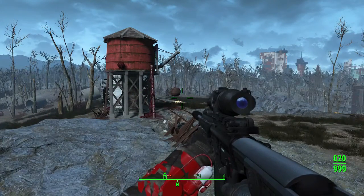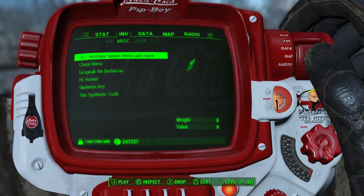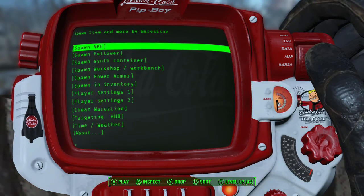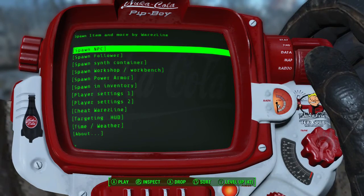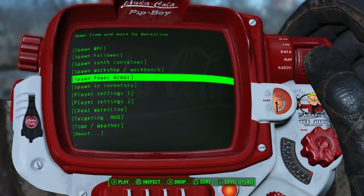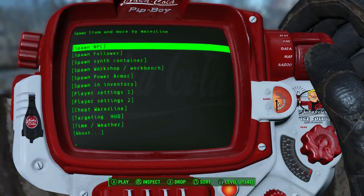Hey, what's going on guys, Epic Crazy Wolf here. I'm going to be showing you the Holotape Spawn Item and More mod. I think this is a really good mod for the Xbox One. I'm new to this whole modding experience — I don't have a really good computer to do all that PC modding stuff — but I'm glad they actually have mods on Fallout.